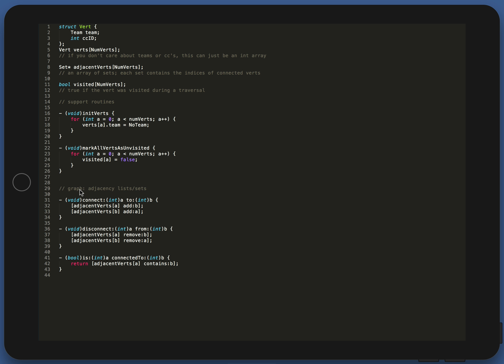All the code here is pseudocode — not any specific language, but an amalgamation of languages, as generic as possible so you can derive what needs to be done in whatever language you use. To connect A to B, I add B to A's adjacent verts list and A to B's adjacent verts list. To disconnect A from B, it's just the reciprocal — remove B from A's list and A from B's list. And to know if two verts are connected, you simply ask if A's verts contain B. It's really that simple — a tiny amount of code.